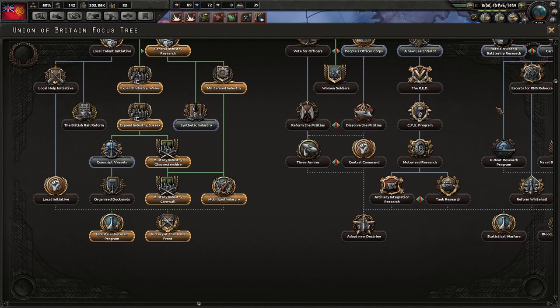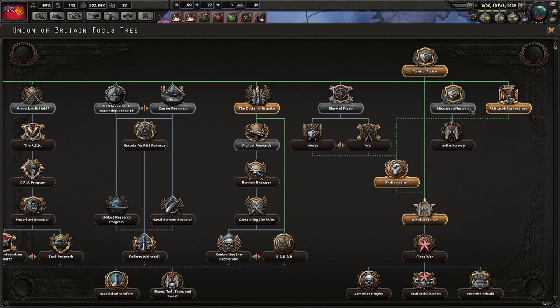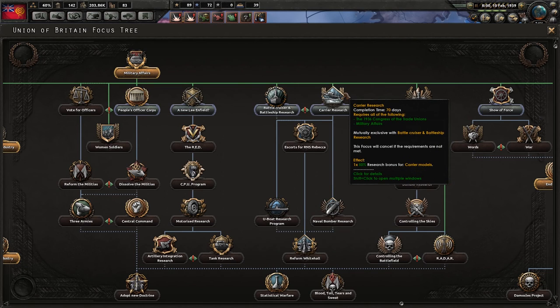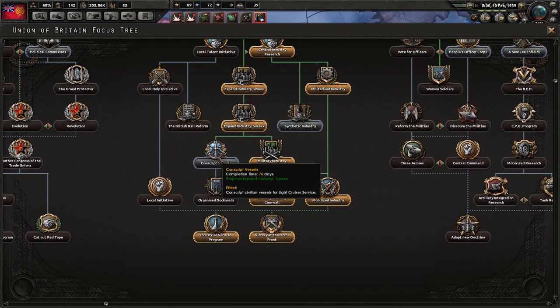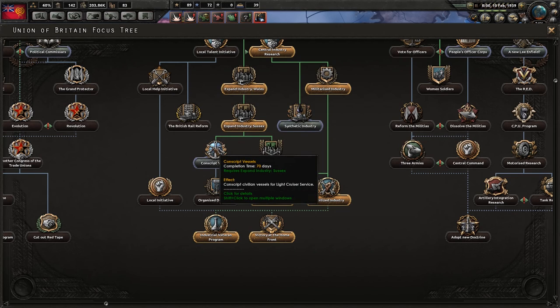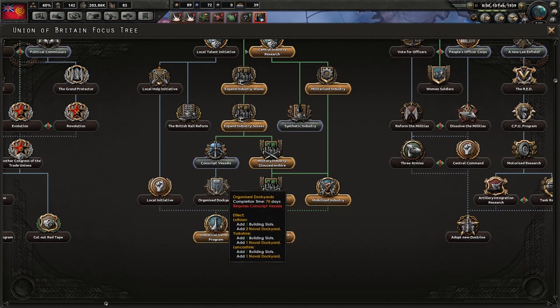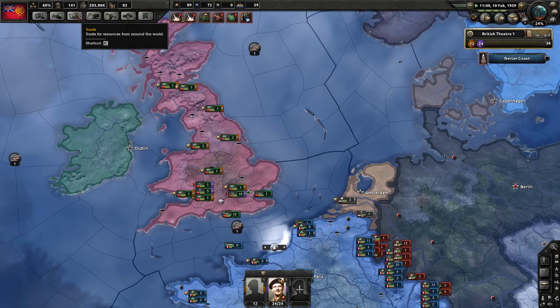I think we're going to go with Carrier Focus. Those battlecruisers have done some serious work, but in the long run the carriers will be better. Synthetic Industry — get more light cruisers and four free dockyards; that would be a good one to get. We're going to conscript the fishing vessels — the fishers don't dare go out to sea anyway, so we may as well make use of their vessels for service protection. They may even get them back once peace breaks out. Interesting way of putting that.